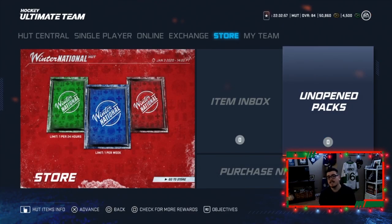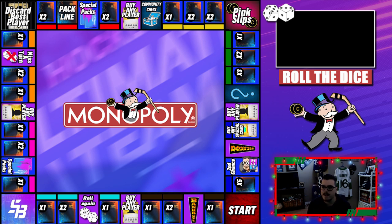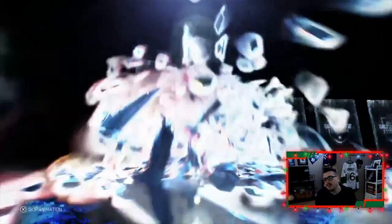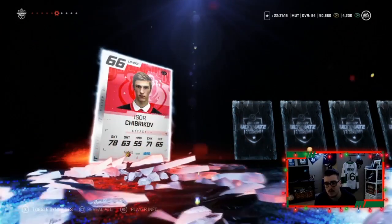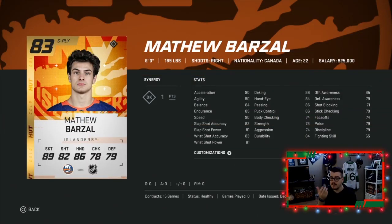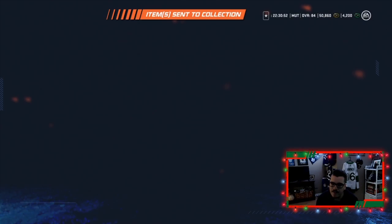Time to head back to the board and roll the dice for the second time this episode. We get a seven — seven means open one premium pack. These packs are garbage so I'm not even excited anymore. But we pull an 83 Barzal — okay, you trash the packs and get something decent. 83 Barzal will definitely make the team: 90 speed, 74 faceoff so maybe we use him on the wing instead of center.